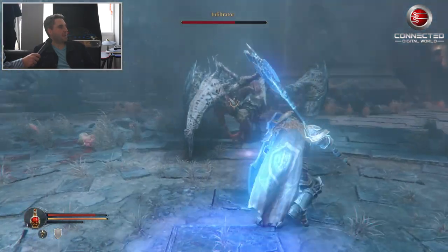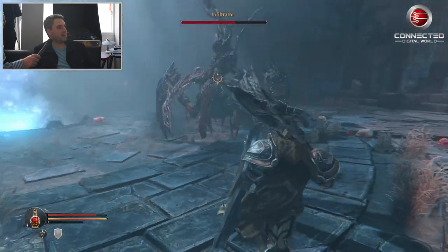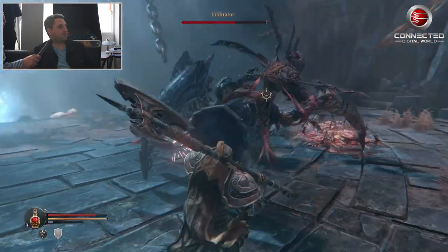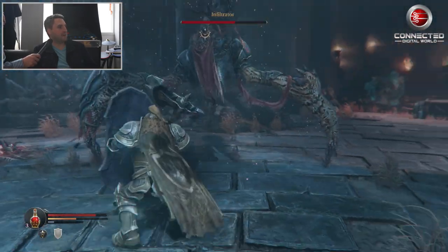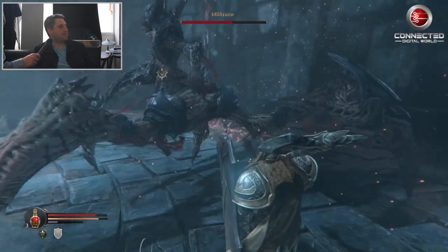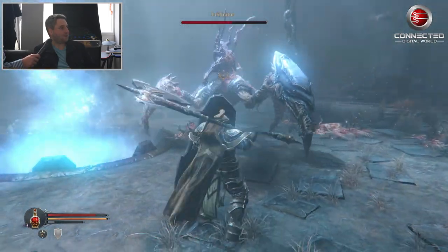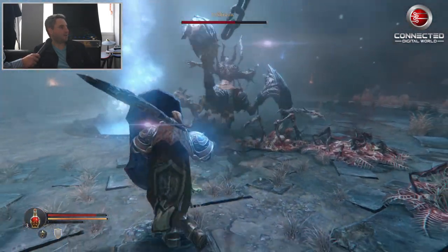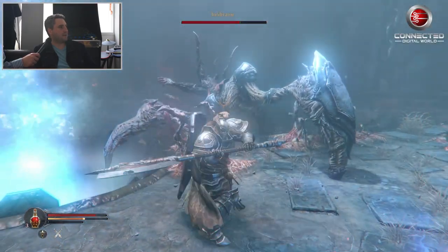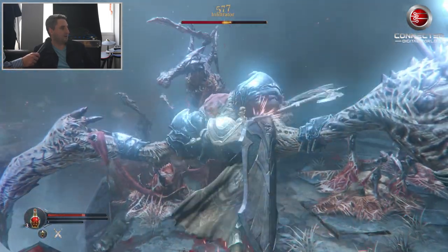He's going to start spamming these plants that he throws around. They have two uses basically — some of them grow into a regenerative outlet that he can get part of his health back from. Some other ones grow into offensive ones. He's trying to plug himself into it. Let me see if I can mitigate the damage he's going to be healing from and get this one out of the way.